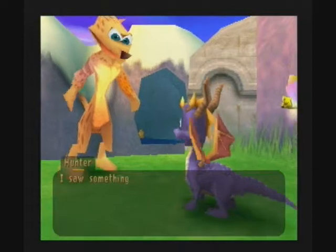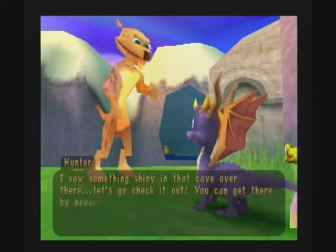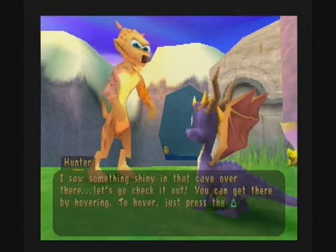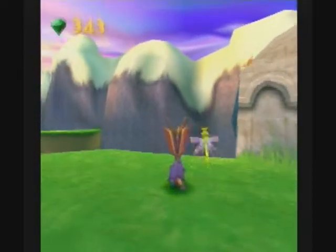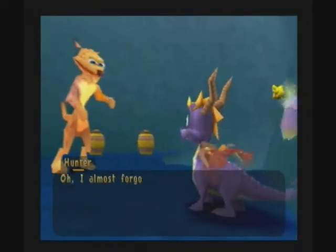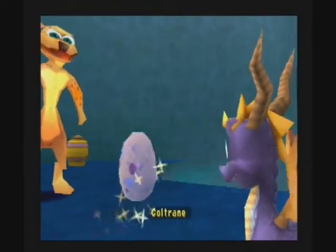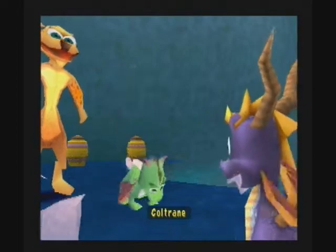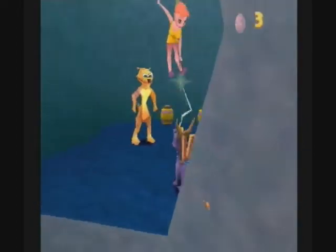[Hunter] I saw something shiny in that cave over there — let's go check it out. You can get there by hovering. To hover, just press triangle at the end of your glide. This one is a bit trickier — I couldn't really do it when I was younger. [Player] Oh, I almost forgot — I found this egg. Well, why aren't you giving it to me in the first place? We're here to rescue these. I've hidden them in places you'll never find — like in your friend's pocket. Ridiculous!